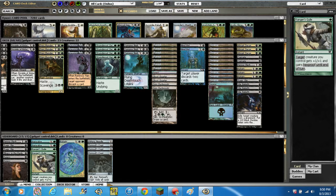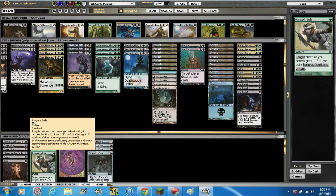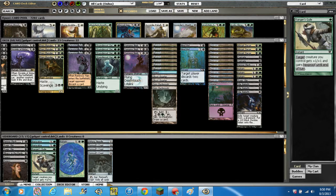We're running 2 Ranger's Guile — targeted creature you control gets +1/+1 and gains hexproof until end of turn, for 1 green as an instant. It's pretty much in there against the mirror match, or against Mono Red, or anything that burns. It's a good card.